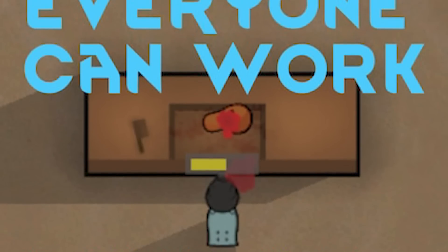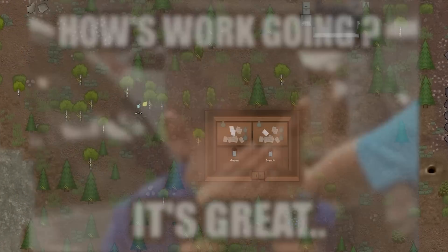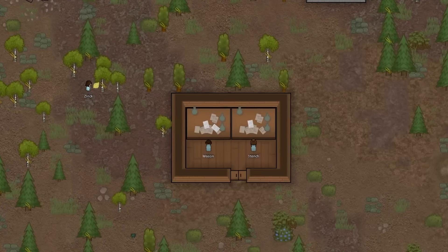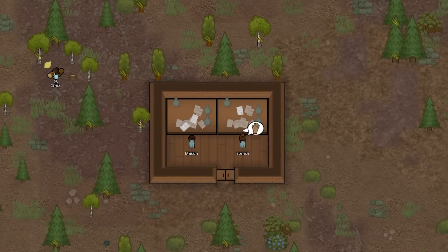Alright, gotta plug myself in this video. The Everyone Can Work mod will allow you to put anyone that can walk to work. This is a great addition to a tribal run or lower tech run where all working bodies are needed to sustain the colony. Give it a try and tell me what you think. Thanks, Cannon, for helping me get this out there.